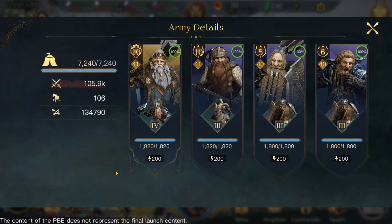Starting off, we can see the full stats. We have a supply of 7,240 with the commander levels that we have — two at level 41 and two at 40. 105.9k total attack, 106 speed, with 134,790 siege. For reference, I always use one tier 4 unit and then all the rest tier 3 units to try to make the battle seem as realistic as possible, since in an actual season you're not just going to have all tier 4 units.